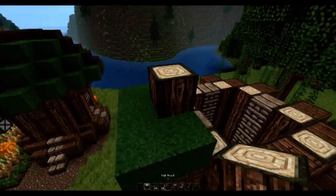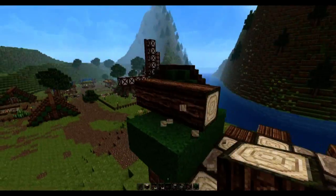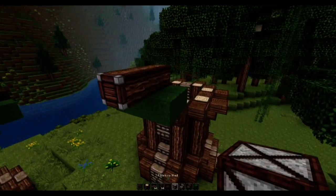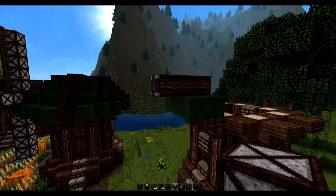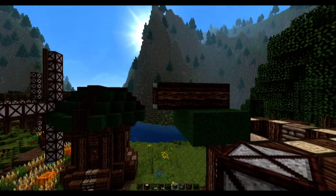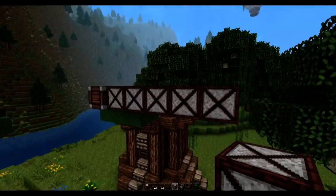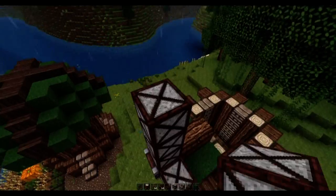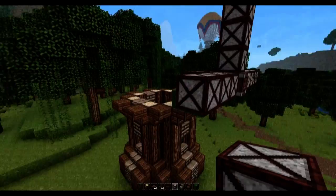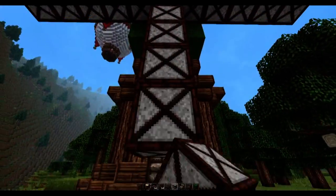Grab some oak wood and place it an extra block away from the green wool. Place a trapdoor right at the front. Then grab some light grey wool — this is the John Smith texture pack, so there will be a link in the description below if you want to download it. It's going to be 5 blocks in length: 1, 2, 3, 4, 5. If you don't have this texture, just use some white wool or maybe even clay — I think that would look pretty decent. Then another 1, 2, 3, 4, 5.